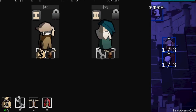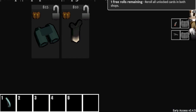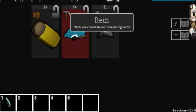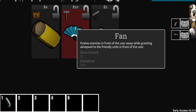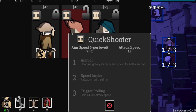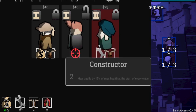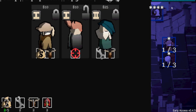I roll the shop again — there's a Fan that 'pushes enemies in front of the user away' but it's a one-time player-activated use. Also a 'plus two damage with recoil per shot' mod. I spot my old Stonemason-class Builder character — he's not my main anymore but once I find a second one we'll get the heal-every-wave Constructor bonus. Haven't been touched by enemies yet, so let's keep going.